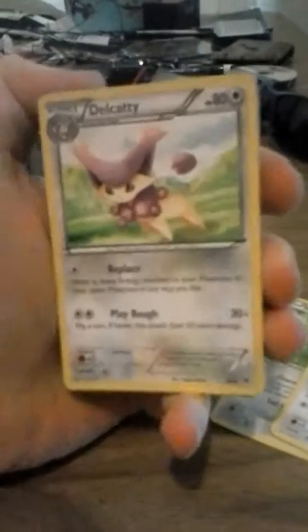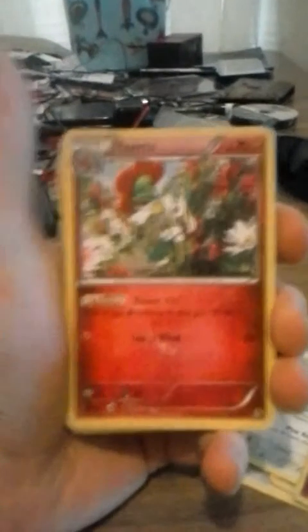We got a normal Skitty. Another Skitty. A Delcatty, which looks pretty good, I'll give it that. A Flabébé, which, like I said, he doesn't have any sleeves, so these won't be in the greatest condition, FYI, to anybody who's saying these aren't in the goodest.